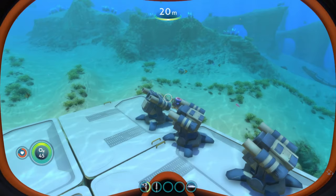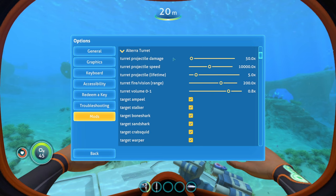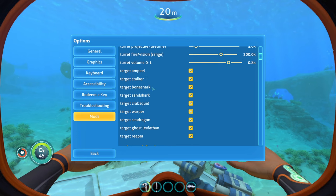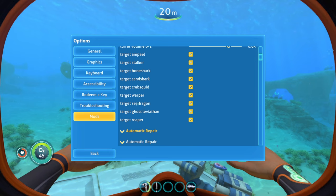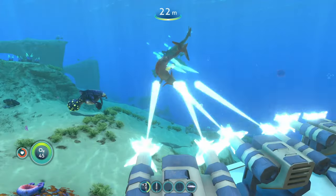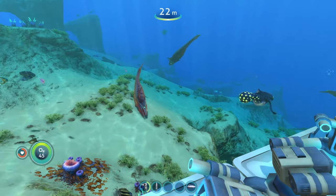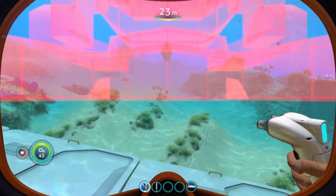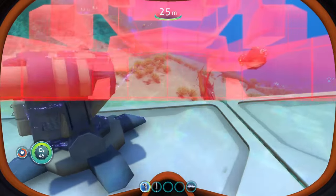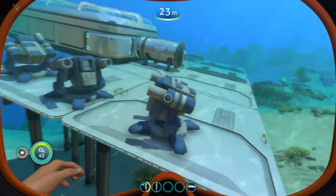You can configure the turret by going to your options and the mod section, where it has its own settings. You can change the projectile damage, speed, how long projectiles stagger creatures, the vision range, and choose what it targets: ampules, stalkers, bone sharks, sand sharks, crab squids, warpers, sea dragon, ghost leviathan, and reaper leviathans. Let's spawn in some bone sharks — and it does a pretty good amount of damage. All those bone sharks just got cooked. It's especially useful if you build a small base or outpost in a dangerous biome.